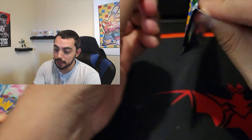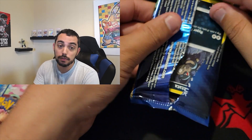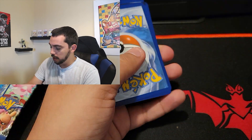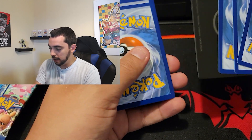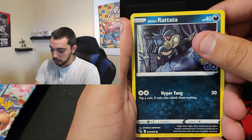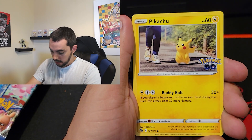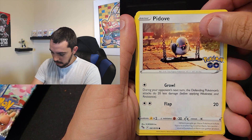If you guys have opened these or collect cards, comment below — what's your favorite card in the set, or the favorite card you pulled? I definitely want a Dragonite. Oh, look at this. I want a Mew, ideally a Mewtwo. I'm rolling — Rotata of course, Spinarak, there we go, Whirlipede — the dub!